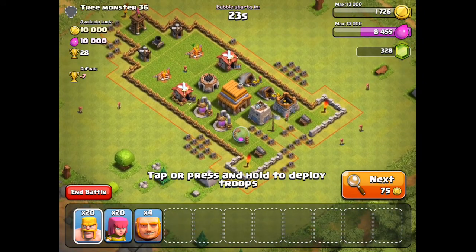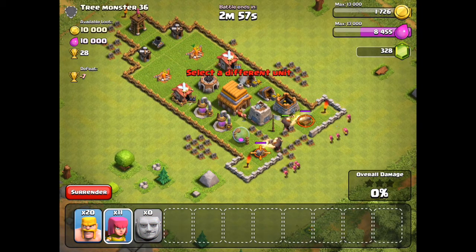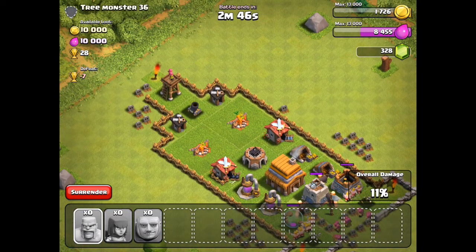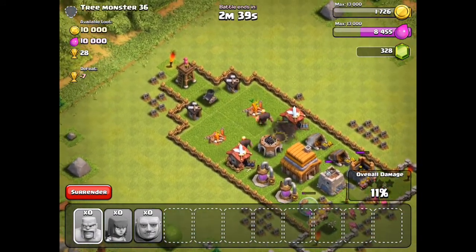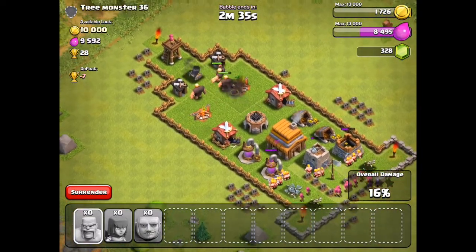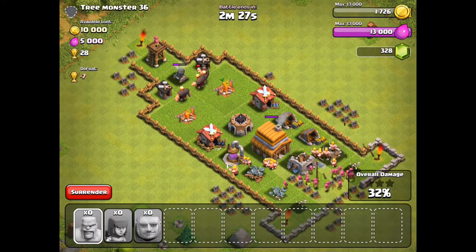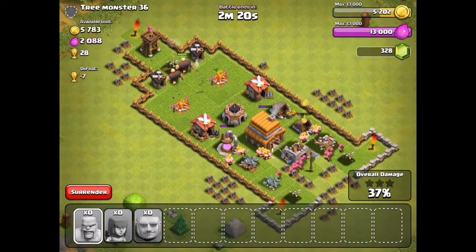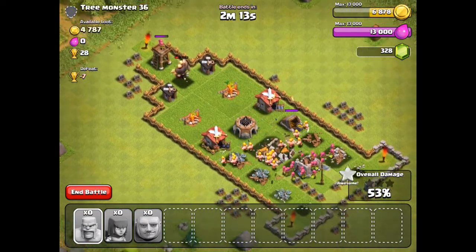This guy doesn't really have a good base set up. If we win this match, which we probably will, this will be the end of the video — it's the last match for today. I'm just gonna deploy all my troops to make the raid go by as fast as possible. What this guy did is put all his defenses on two separate sides, and I wouldn't recommend doing that. Since there is 10,000 each, it's gonna max out my elixir and almost max out my gold storage.